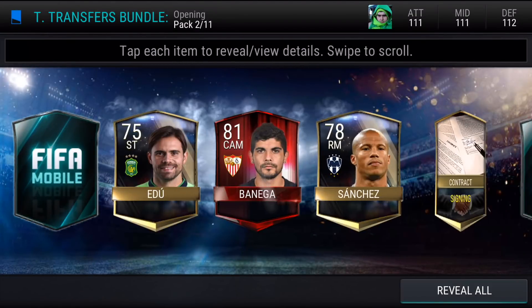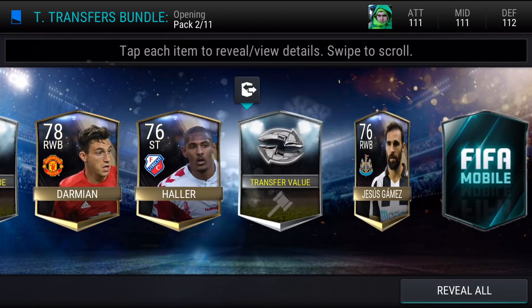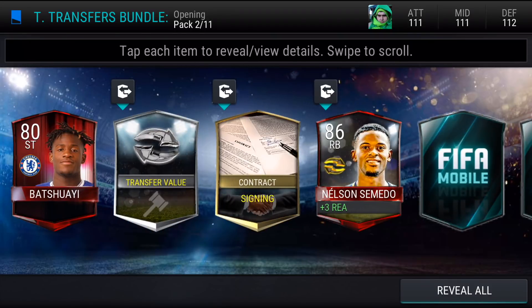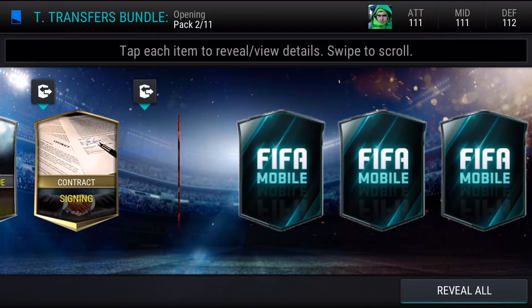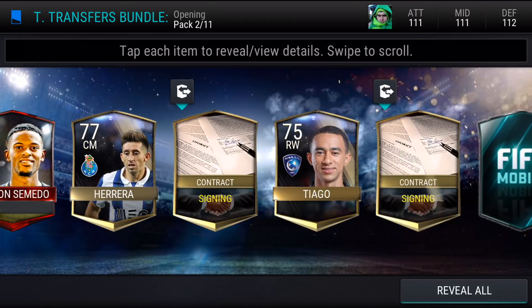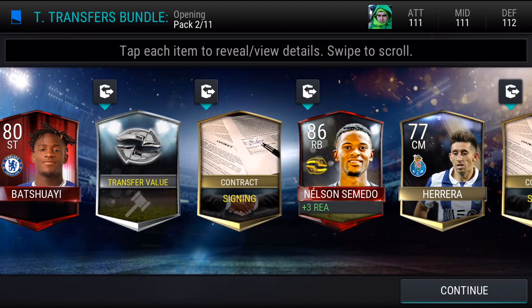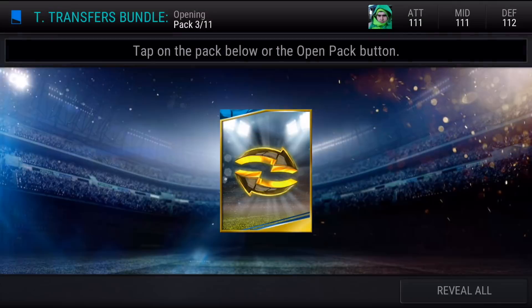Obviously it's a grind, and there we go — we get a contract signing. And there we get a Nelson Semedo. So in our second pack we managed to get one of the normal top transfer cards. Now these boost to their club only, but we can put them into the trading to get the elite contract. They are all transferable as well, so you can buy them and sell them on the market depending on whether you're going to use this event to make as many coins as possible or go for the players.